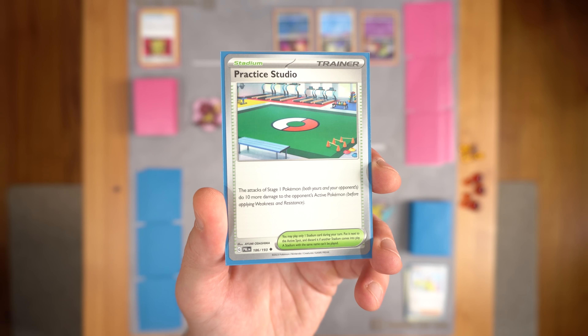Floragato obviously evolves into Meowscarada EX, which is going to be a pretty strong card. The Murkrow reverse by Tetzuki — this is a fantastic illustration. Tetzuki has absolutely been tearing it up since 2021.